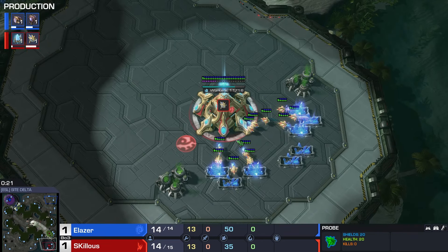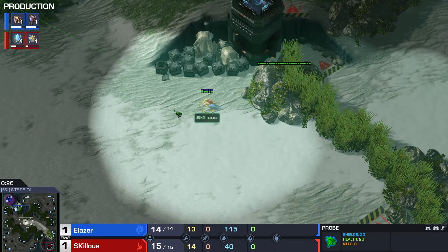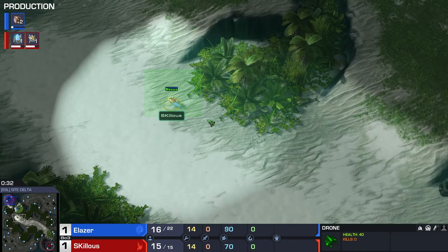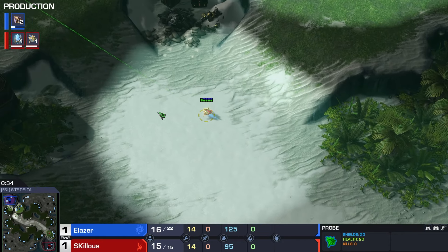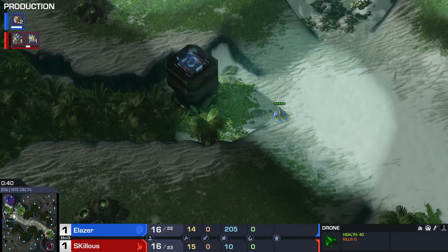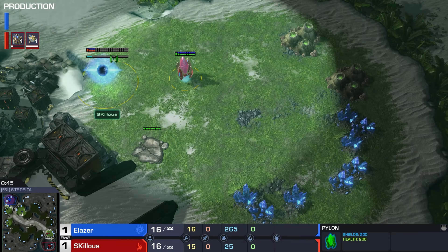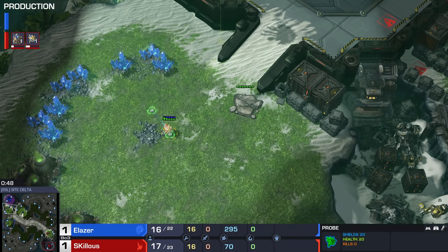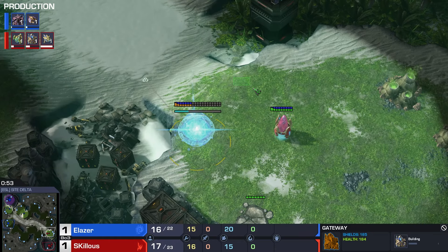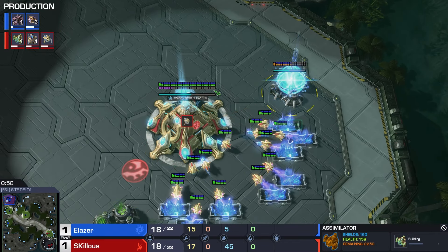And for game number three, we are here on Site Delta. Skillis is just doing the super early probe scout once again. We're here 1 to 1, so whoever wins this wins the series and goes through. The loser drops into the lower bracket of the Open Bracket. Both players showing different builds on each map.